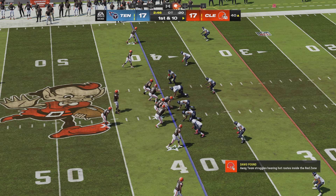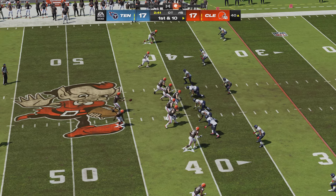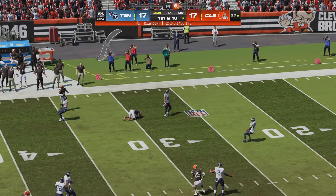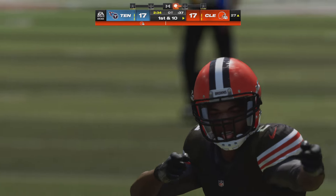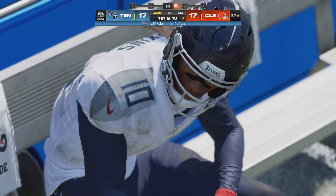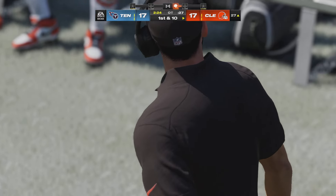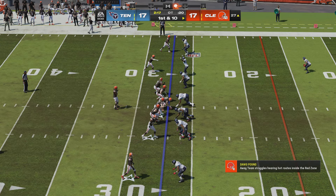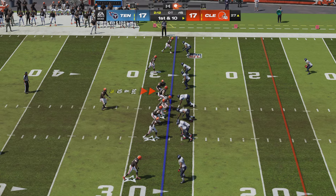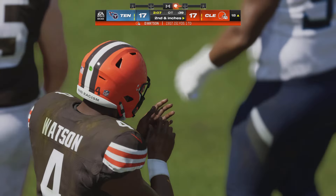Operating from Tennessee territory now, first and ten at the 40. Back to throw, Watson — and there is Amari Cooper, his first catch, working it past the 30 almost to the 25. Another good gain — 35 yards combined on those last two plays. On first down Watson — over the middle and into the hands of his receiver Moore.